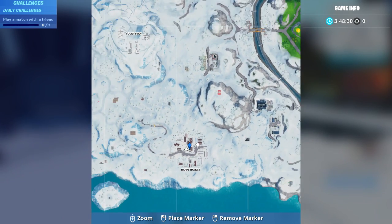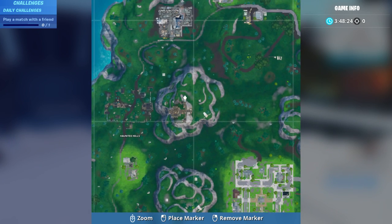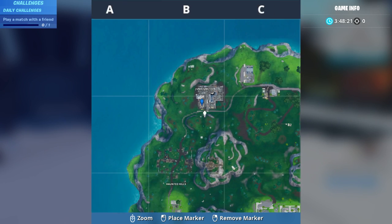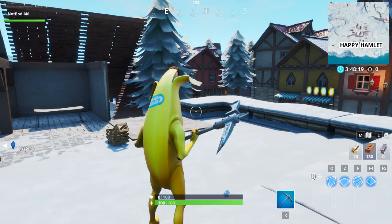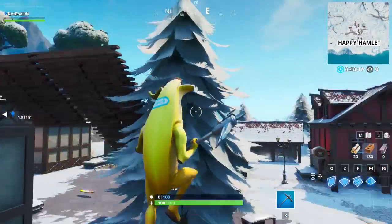Location number 1 was in New Tilted Towers, location number 2 was up here in Junk Junction with the new clock tower from old Tilted, and location number 3 was Happy Hamlet. That was this challenge — let's go to the next challenge right now.